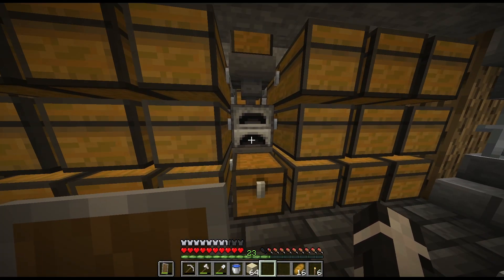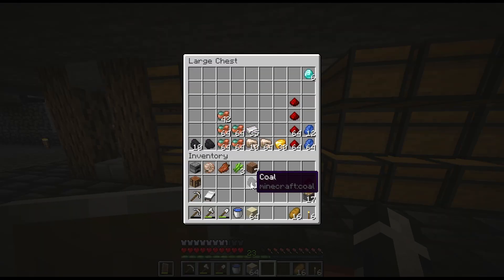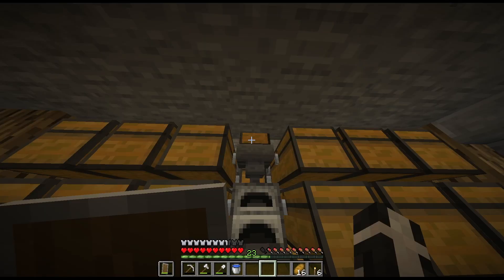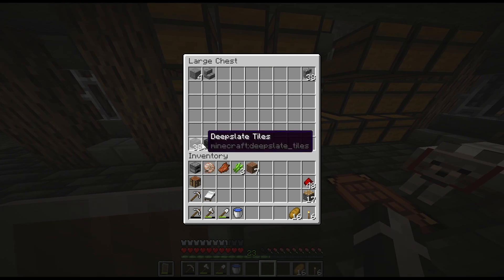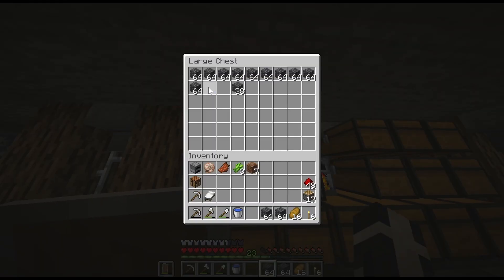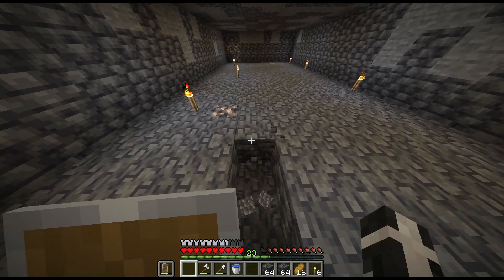Okay, so we're going to smelt up this sand — I'm just going to smelt the whole stack. There's no fuel in there currently, so we'll smelt up the whole stack and get some nice glass from it. For the design itself I'm going to use some deep slate cobble — get two stacks of that. I'm going to turn this into bricks, and this is going to be used as a floor below the glass.